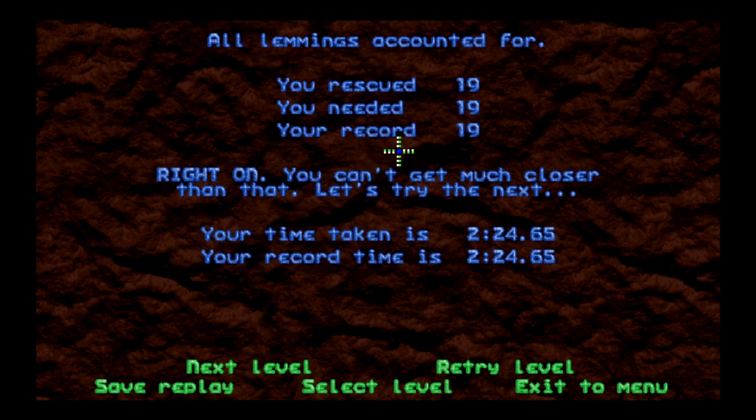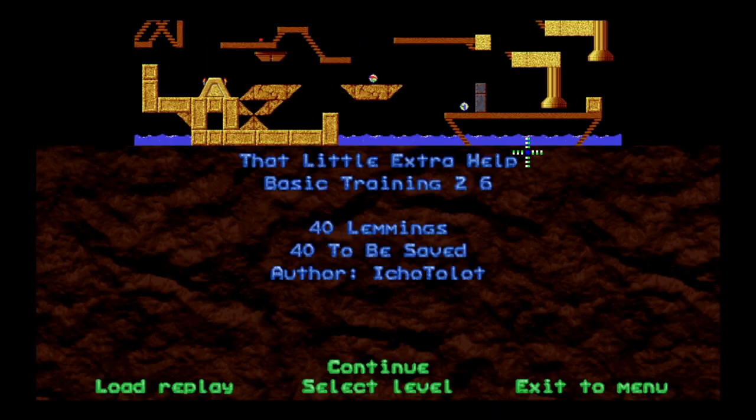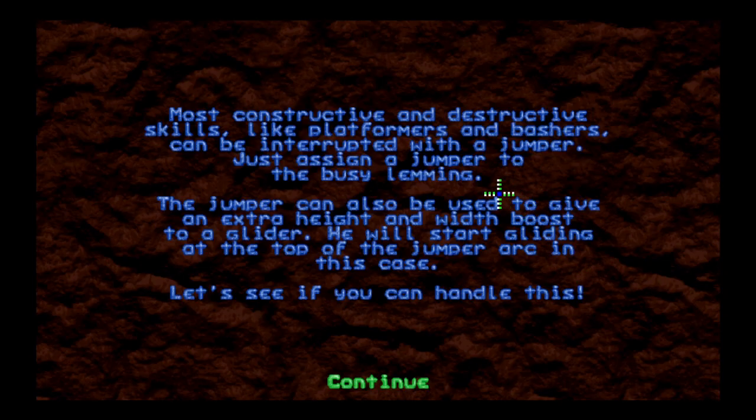That was quite nerve-wracking and I was not expecting that at all. But let's move on — maybe the next level will be more amenable. 40 lemmings, must save 40. We have a locked exit, buttons up here. Most constructive and destructive skills like platformers and bashers can be interrupted with a jumper — just assign a jumper to the busy lemming. The jumper can also give an extra height and width boost to a glider; he will start gliding at the top of the jumper arc.